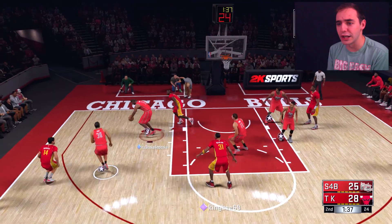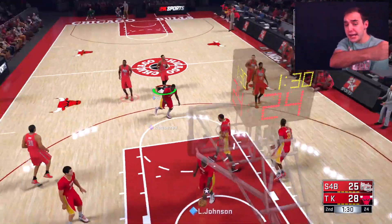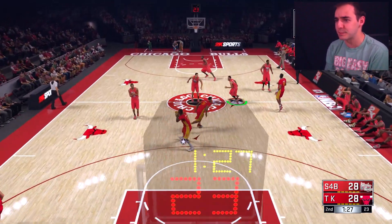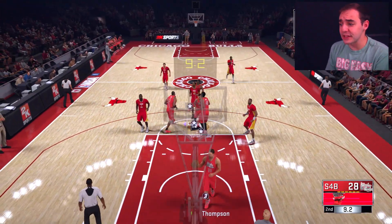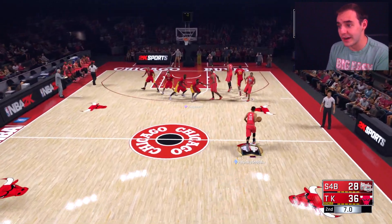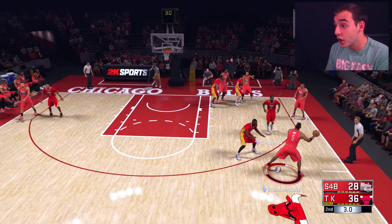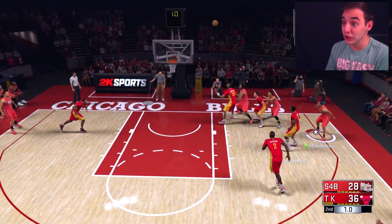Look at that shot — ugly shot. Steph Curry step-back, green! Yeah baby, limitless range has been activated. Nine seconds left after he extends his little lead to eight points. We gotta get a bucket, gotta get a shot. It would be nice if it could be a Steph Curry three or Del Curry — he was open. That's not a good look.